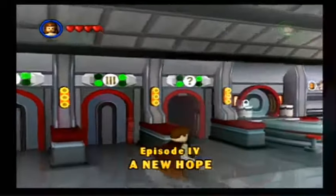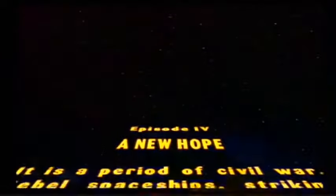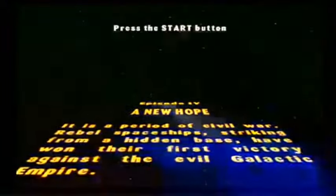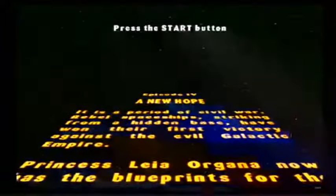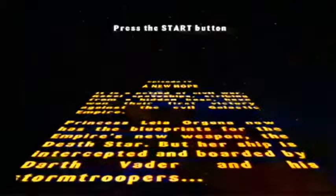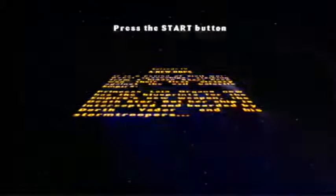Let us begin A New Hope. It is a period of civil war. Rebel spaceships striking from a hidden base have won their first victory against the evil Galactic Empire. Princess Leia Organa now has the blueprints for the Empire's new weapon, the Death Star, but her ship is intercepted and boarded by Darth Vader and his stormtroopers.